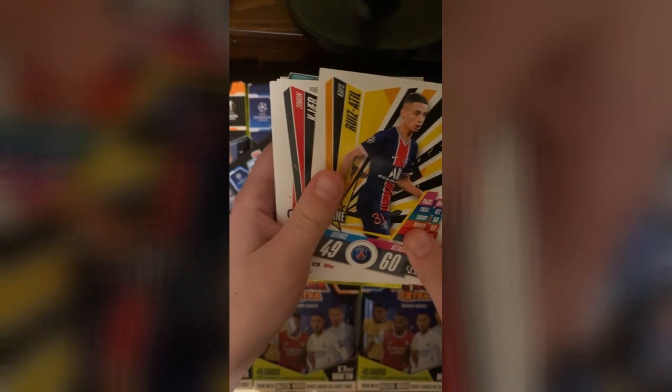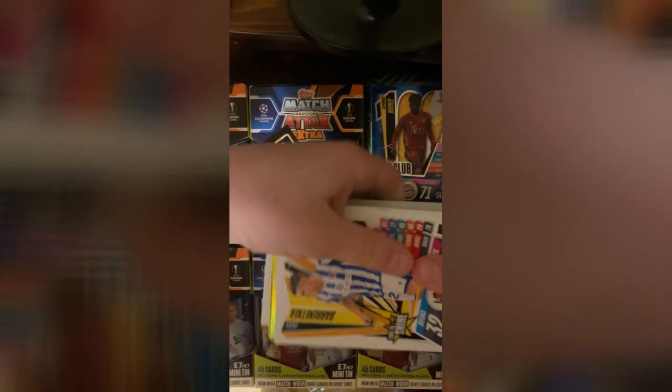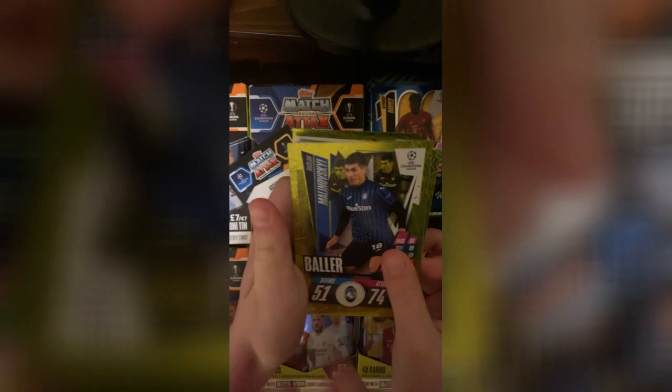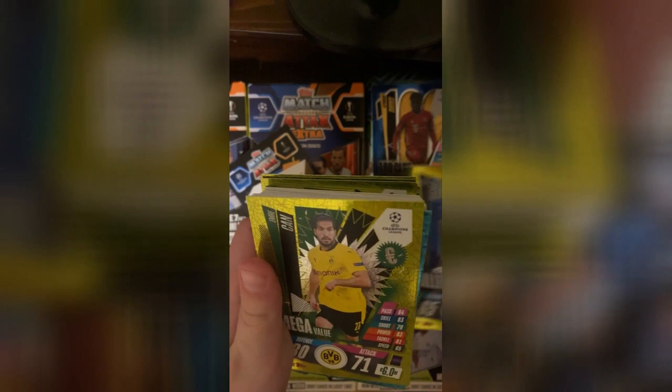Flip it again. Nicholas Otamendi. Remo Frether. Ruiz Atil. Simon Kijar. Flipping back again — here's a time to shine. That is an Eduard, away kit. Captain Pepe. Trulis Koundé, squad update. And here are the inserts. We have Juan Burnett, mega value. That is a Malinovsky, baller. Vertonghen, mega value. Mason Mount, mega value — that's a good one. Pogba, baller. Emre Can, mega value. Here we go — Kieran Tierney, man of the match. Olivier Giroud, man of the match. Ronaldo, signature style — that's a good one.